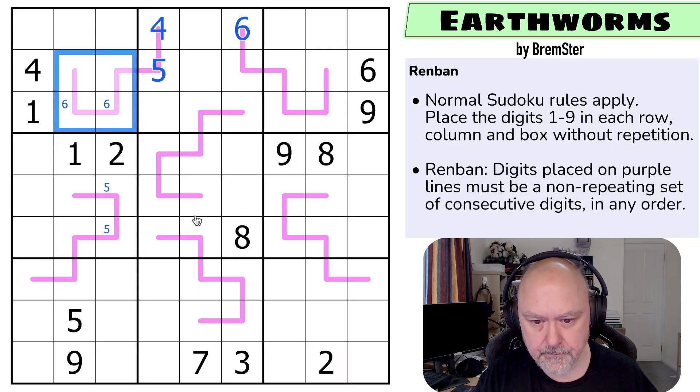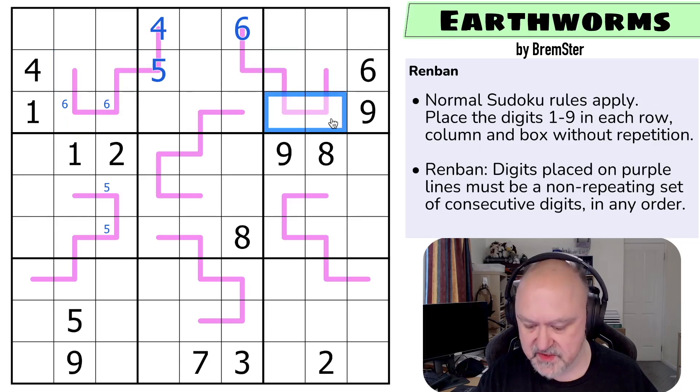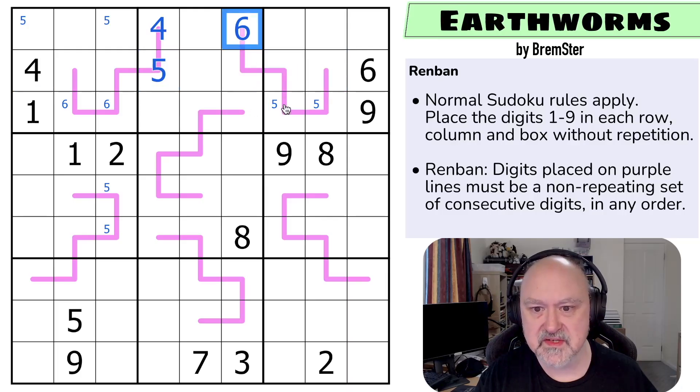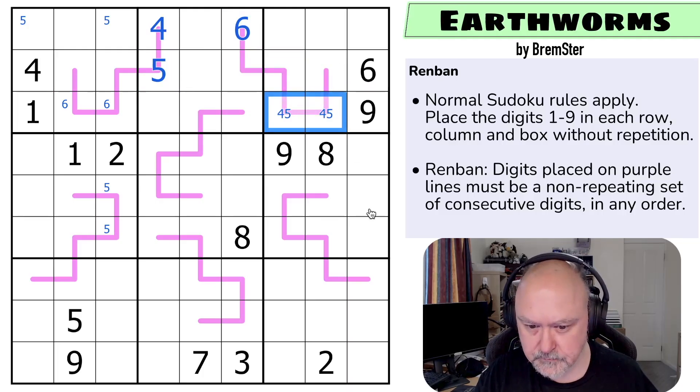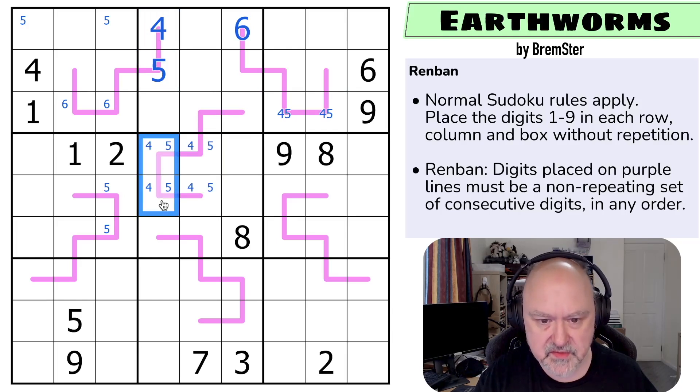The five on this line can't be in any of those, so it's in one of those two. Now we know there's a five in one of those two. And the four — this is a four-five pair because four and five can't go in those, and that's a six. So this is a four-five pair. The four and five on this line can't be in those, but this line needs four and five — so the four and five are in those but not in those. This is actually the four-five pair.